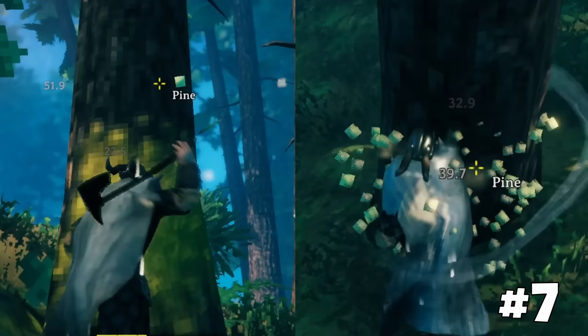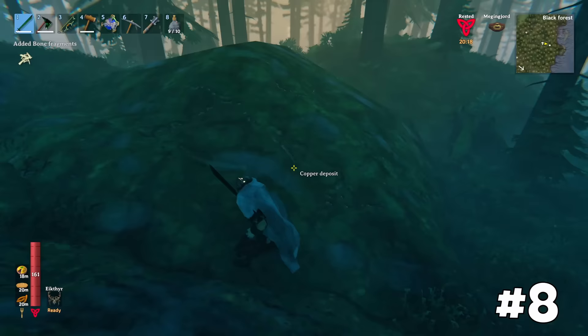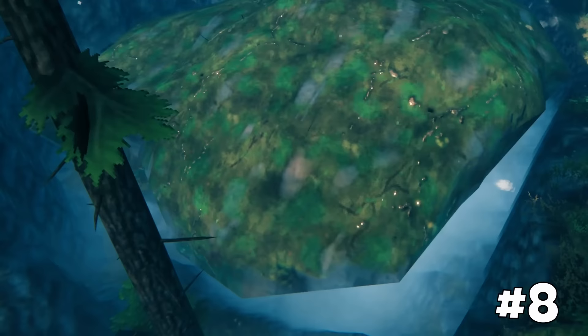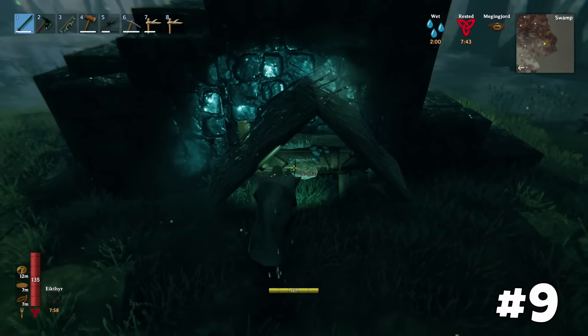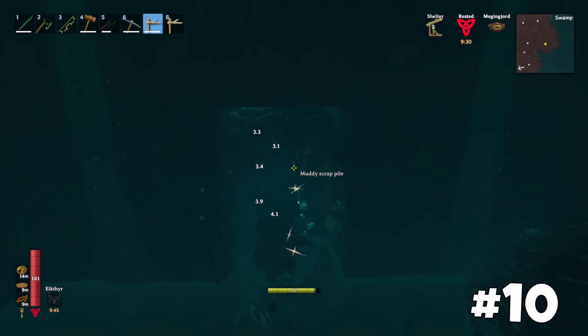Both tree cutting and mining are more efficient from higher ground. The visible part of a copper node is much smaller than the node itself — there is a lot of copper underground. You can use crypt walls for your workbench setup; simply add two roofs and the workbench will become operable. During your crypt farm, use antler pickaxes, as they can be repaired using the workbench you placed nearby.